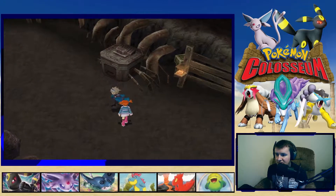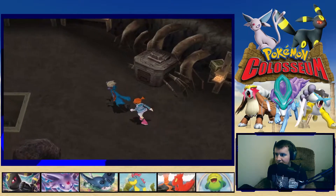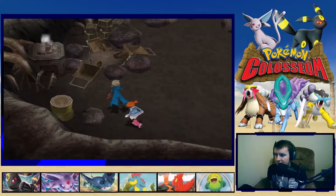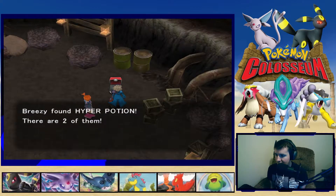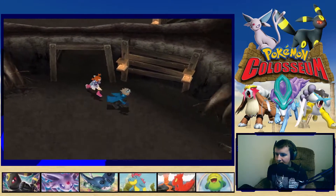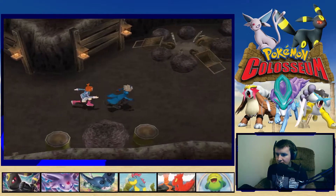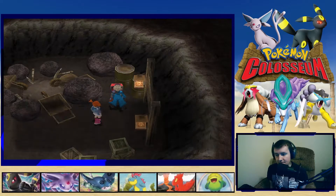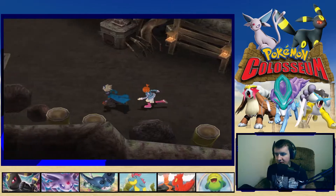Exploring the cave — what is this thing, like a generator? I'm not sure of the correct way to go. We find a Pokeball on the ground — I'm glad we went this way. Two Hyper Potions — nice! Then we find three Ethers. We go down the stairs — I didn't even consider going down the stairs, not sure why.